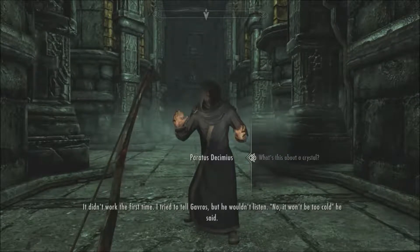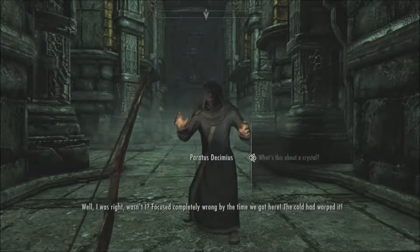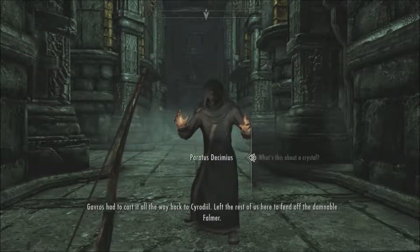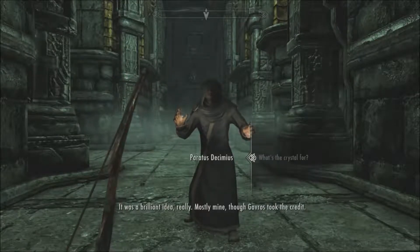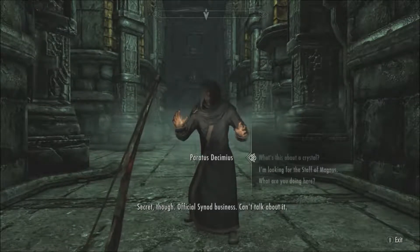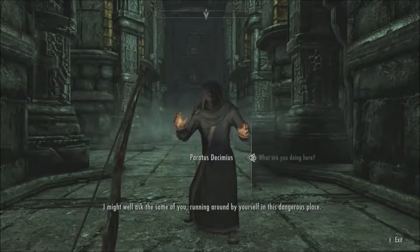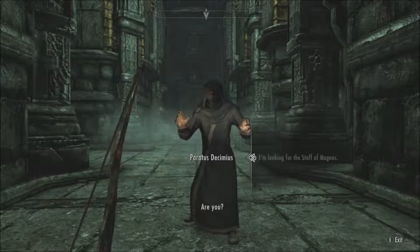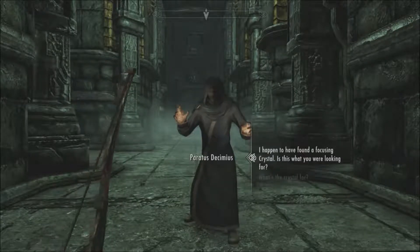We didn't need the key for this — that's good, glad I didn't waste time. This should just be a regular door up here. That's a human — 100% a human, just a dude standing behind the door. What do you want? He says: 'What are you doing here? What have you done with Gavros? Gavros is never coming back, and he was supposed to have the crystal — without that we're lost, it's all been for nothing. Congratulations — you found the Synod, just me alone, surrounded by angry machines and angrier Falmer.'